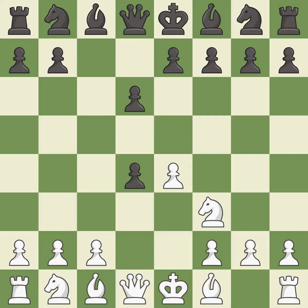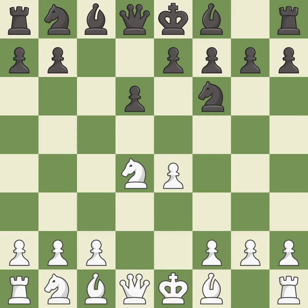cxd4 gives black two central pawns versus one central pawn for white. Nxd4 recaptures the pawn and activates the knight in return for having one central pawn versus black's two. Nf6 develops the knight toward the center and attacks the undefended e4 pawn. Nc3 defends the e4 pawn and starts to develop on the queen's side.